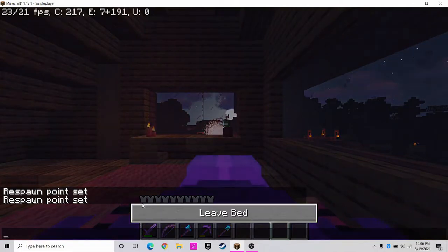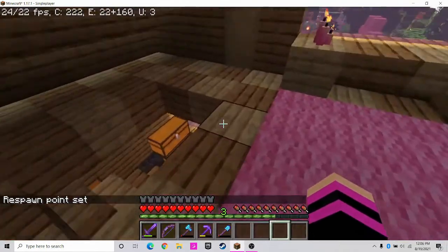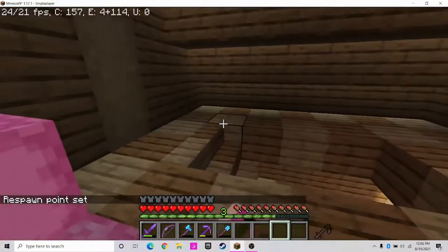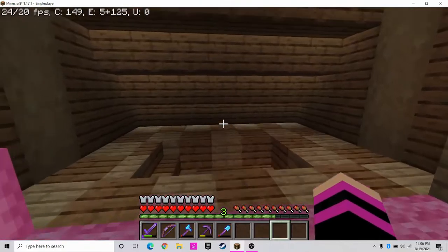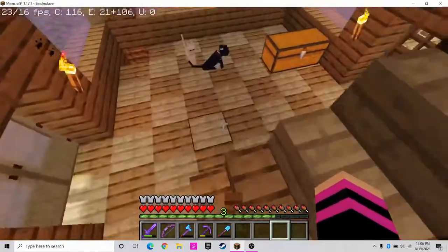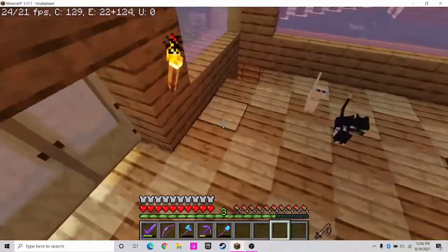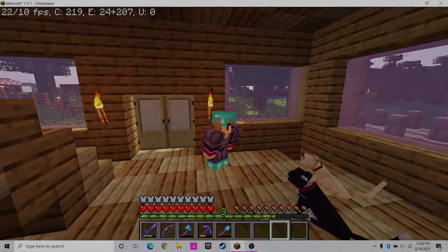I think I slid on top of the shulker box — oops. We have that done. I need something to put right here. At first I thought bookshelves, but bookshelves kind of look weird. So I think I'm going to try and change the bottom floor — I will be right back.